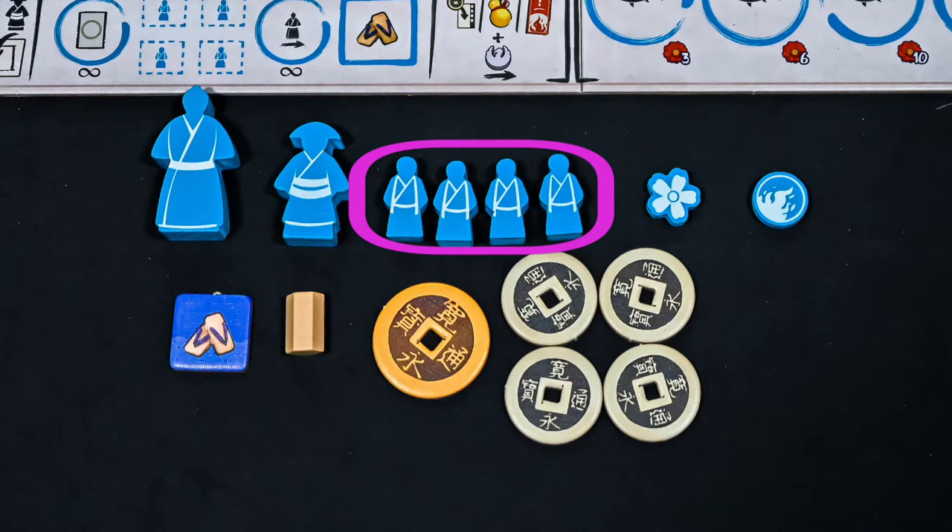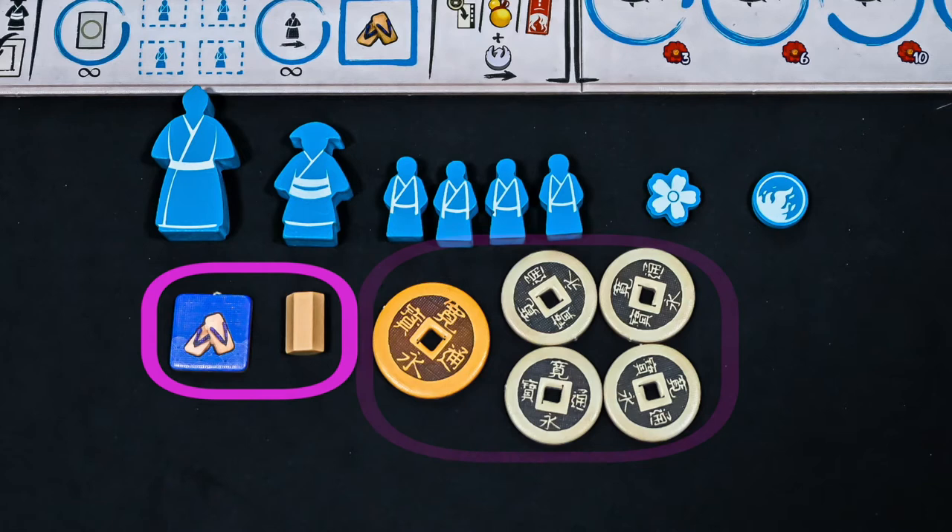Also from the supply, give each player coins equal to eight mons, a sandal token, and one rice.